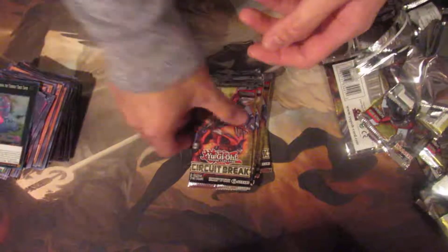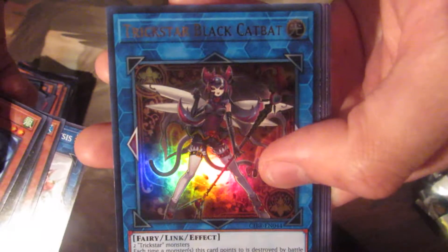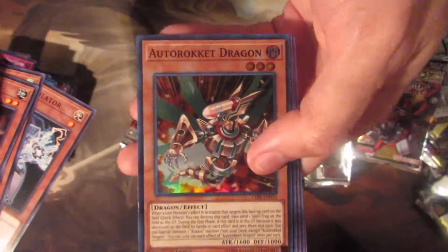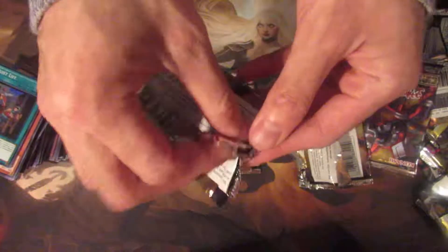Another one of these? Oh my God — got another Number 41. We got a Trickstar Black Cat Bat. Okay, that's waifu material right there. World Legacy Globe. All right, so we have five packs left, hopefully we pull something good. Auto Rocket Dragon — nope. Quit Life. I know it's Quiet Life, but at this point it's like Quit Life.